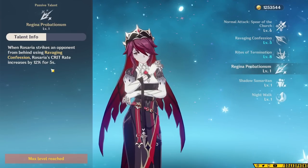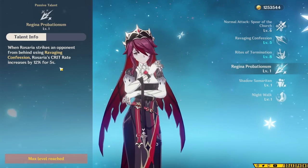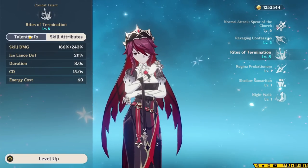This is where the important part about large and shielded enemies comes in. If you end up using her skill against a larger enemy, you may miss out on that crit rate bonus. Her burst is actually where most of her power is at, though.